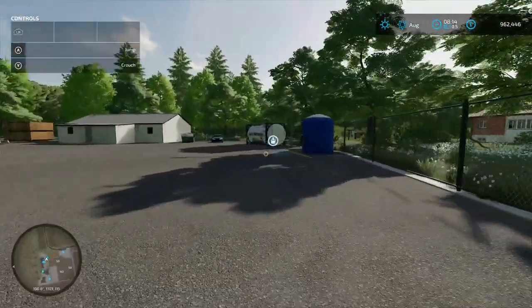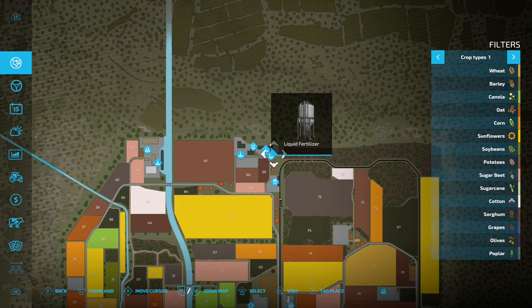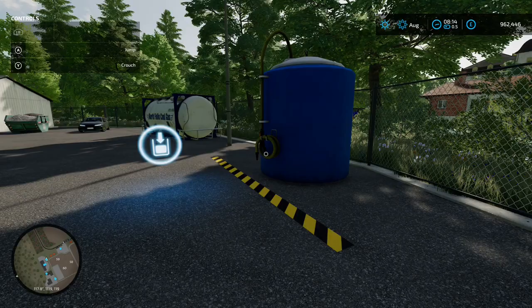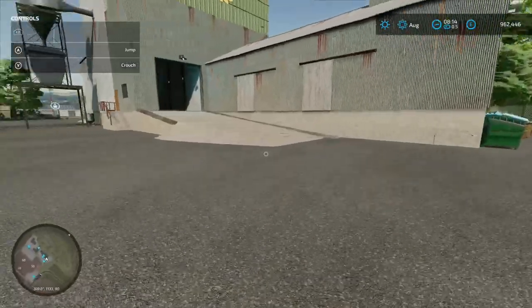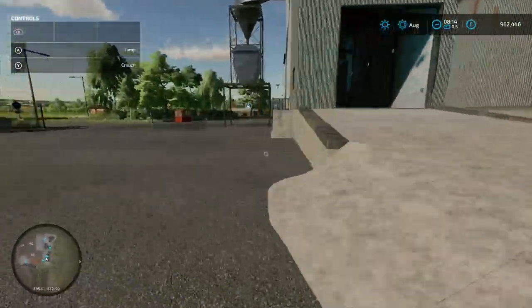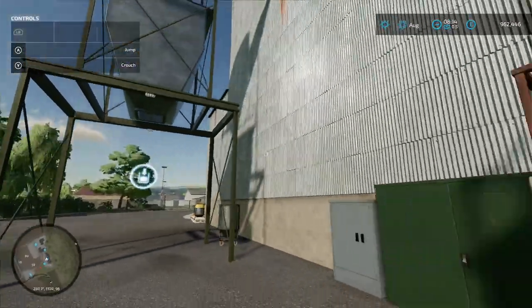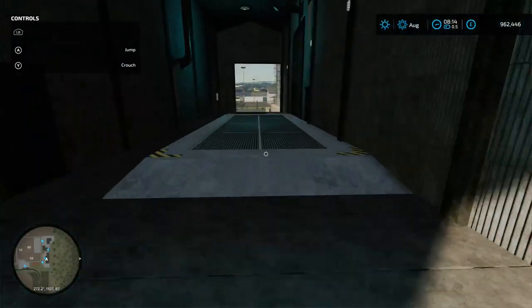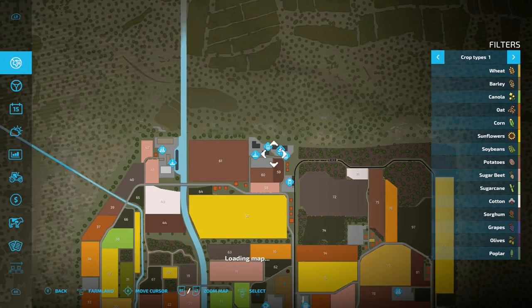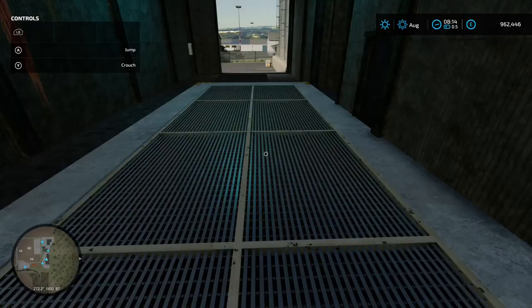In this next area there's a buy point for liquid fertilizer, a sell point, and a buy point for lime. There's a sell point in there - zooming in, it's called GW.